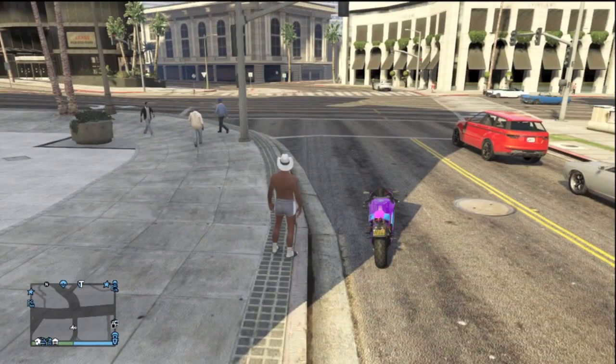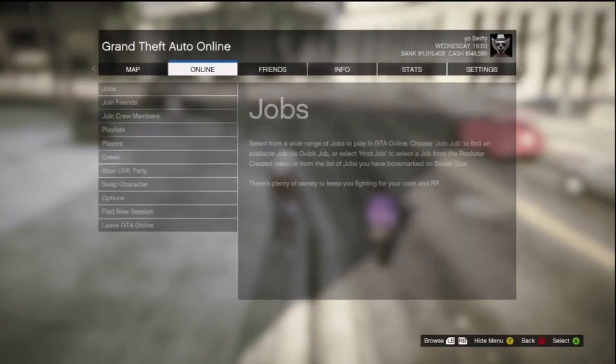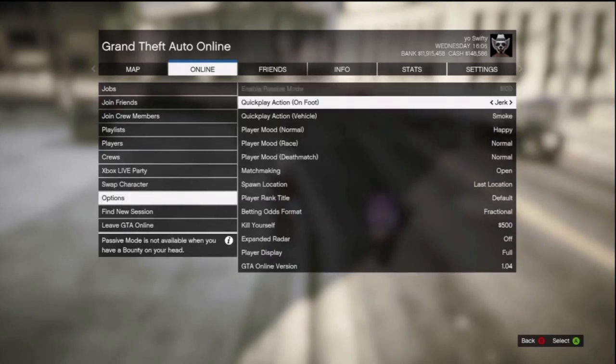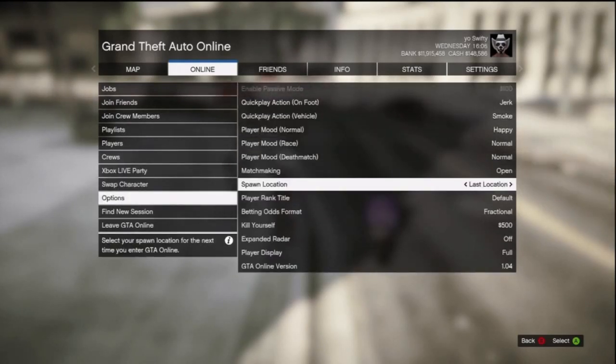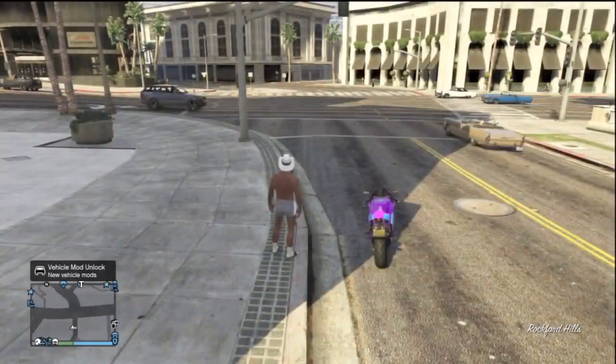So in order to do this glitch, what you're going to want to do first and foremost is have your spawn location set to last location as opposed to property. In order to do this, go to Start, Online, Options, and you can see spawn location is set to last location. Make sure it is set to last location as opposed to property.